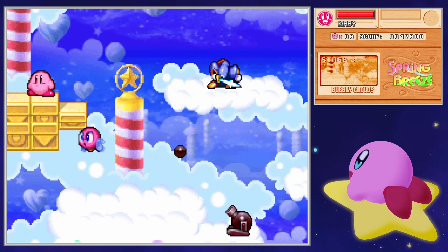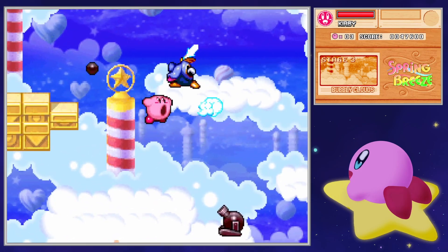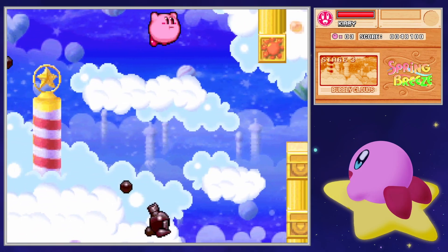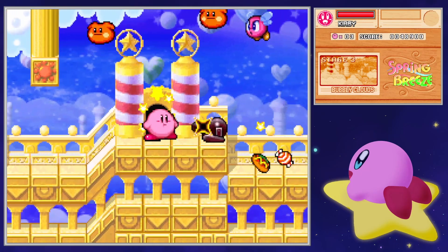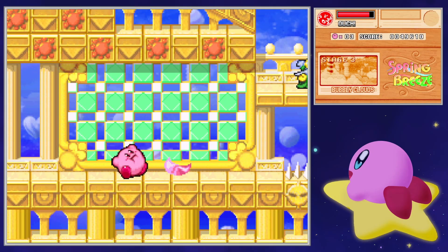Welcome back to another episode of Kirby Superstar Ultra. Last time we went through the first two stages of Spring Breeze and now we're here at Bubbly Cloud. Bubbly Cloud has got to be one of my favorite levels from the Spring Breeze section — the artwork is just beautiful and the music is just gorgeous.